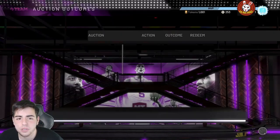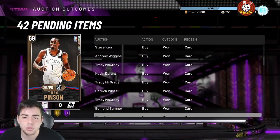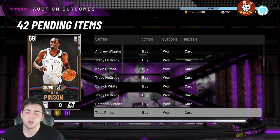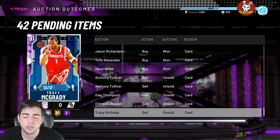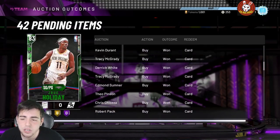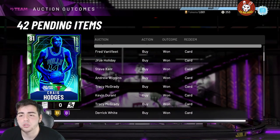What's good YouTube, it's your boy Bugs back with another NBA 2K20 MyTeam video. Today we're going over the auction house glitch. Before we get into it, make sure to smash the sub button and like the video — we're on the road to 10k. Let's get 100 likes on the video for MT giveaways on Twitter.